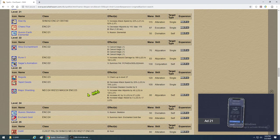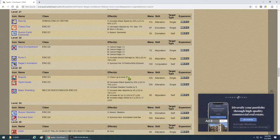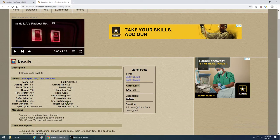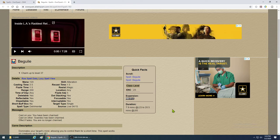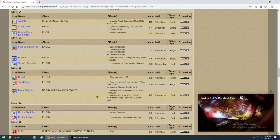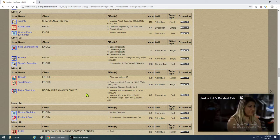At level 23 you get Beguile — still one of the good charms. It charms levels 23 to 37, a 14-level difference. You're not going to land charm more than two or three levels above you, and I'd recommend charming blue mobs or lower. Casting time is 3.5 seconds which is pretty good, and duration is 7.9 minutes — good for a couple fights. If your mana is good you can keep your charm pet going through the whole camp.